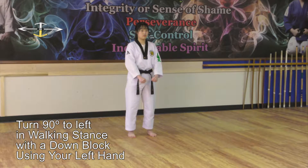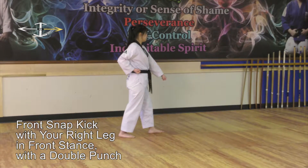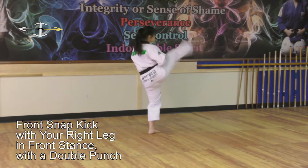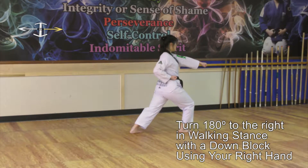Turn 90 degrees to the left in walking stance with a down block using your left hand. Perform a front snap kick with your right leg, then front stance with a double punch. Turn 180 degrees to the right in walking stance with a down block using your right hand.